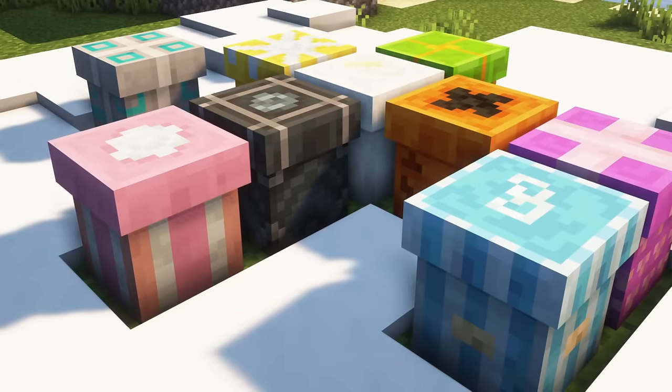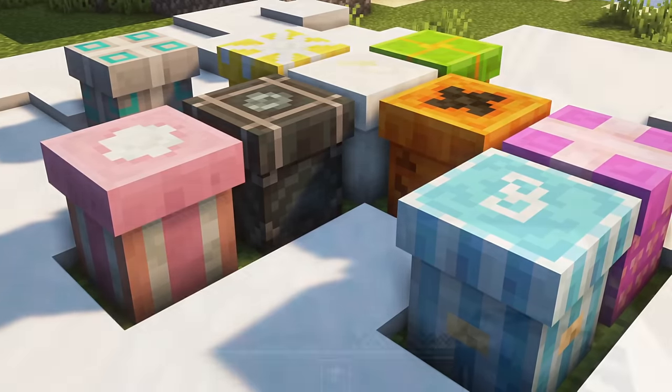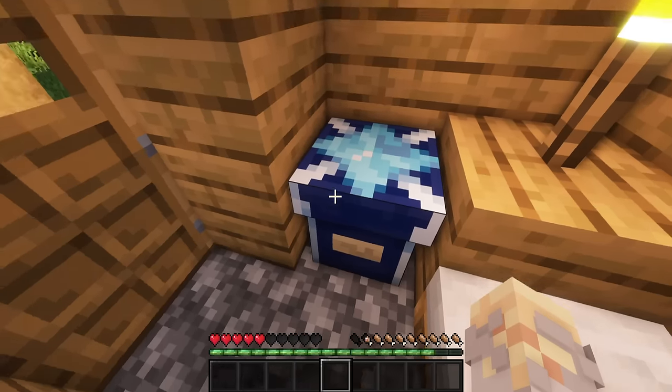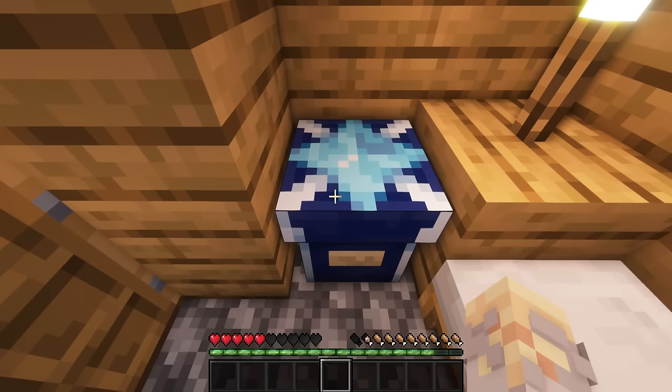This inventory block can hold up to one stack of items. When opening the GUI of the present, one is able to determine for which player it should be in a small description. After packing it, only the recipient and the packer can open the present.